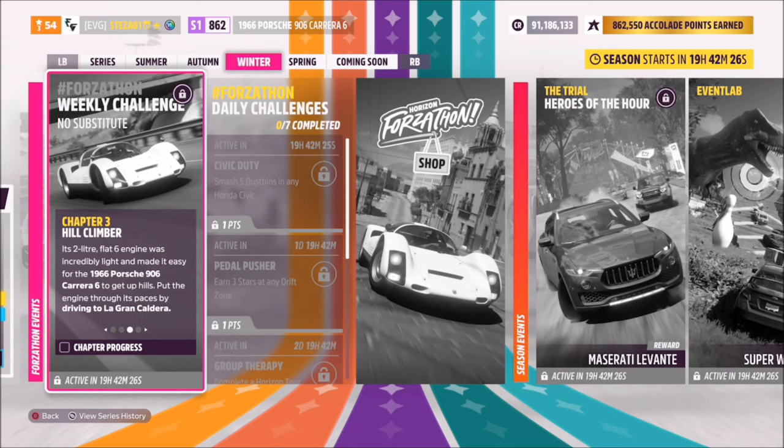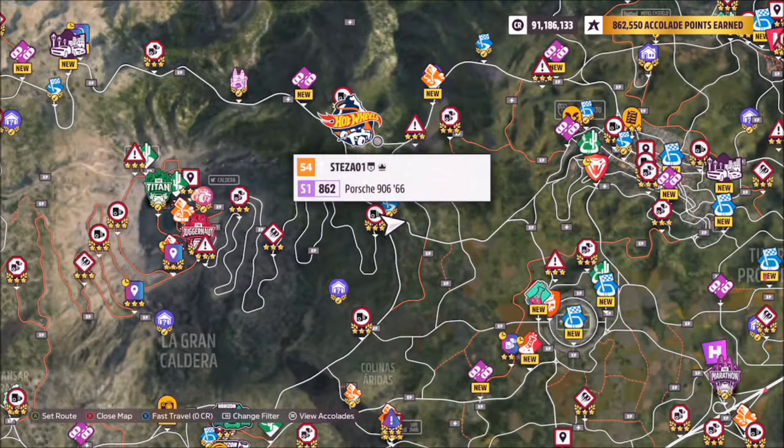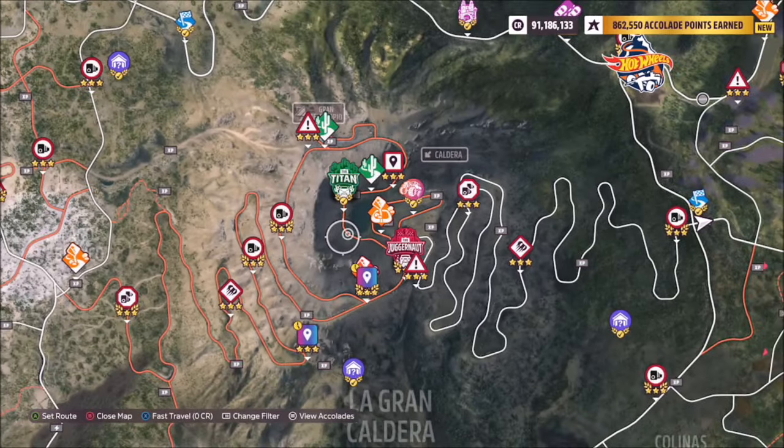The next challenge isn't as clear as it really should have been. It says to get up the hills and put the engine through its paces by driving to La Grande Caldera. That's a volcano pretty much in the middle of the map, and in order to get there you can take the long and windy road you can see there to the right-hand side.